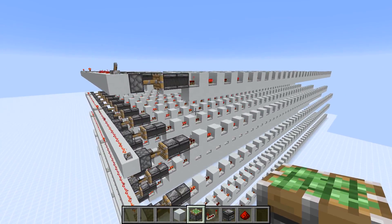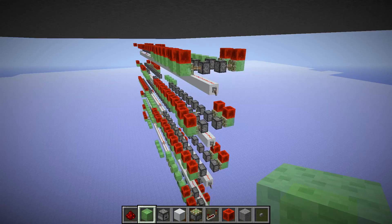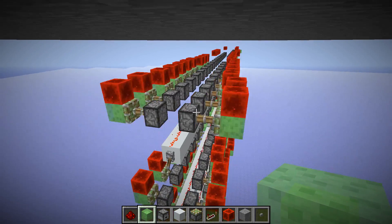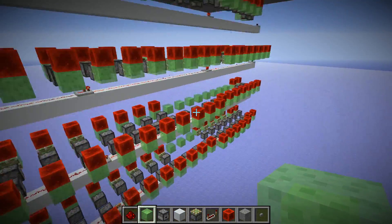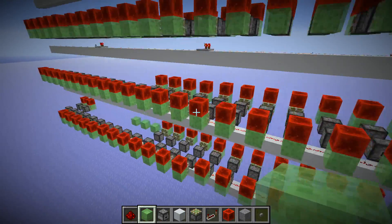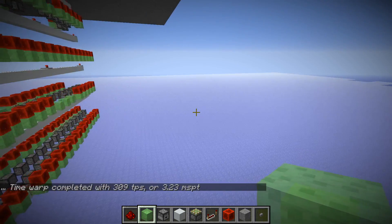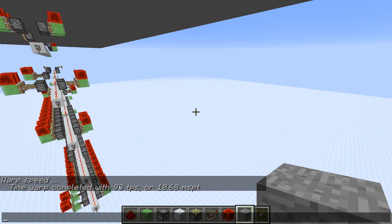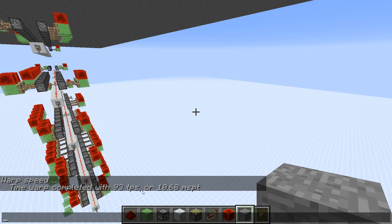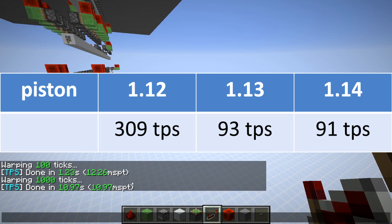Now the same test in Minecraft 1.14 — the performance decreased significantly again. We're now down to 78 ticks per second. Now I want to test piston performance. Here we got shaking pistons — a bit of a problem for the client, as you can see they're all shaking. Already did a tick warp; the client really can't handle that. For the server, it's 309 ticks per second in 1.12. In Minecraft 1.13.2 we got 93 TPS, which is significantly worse than 1.12. And 1.14 is not better than Minecraft 1.13 in that regard — piston performance is still about in the same range.